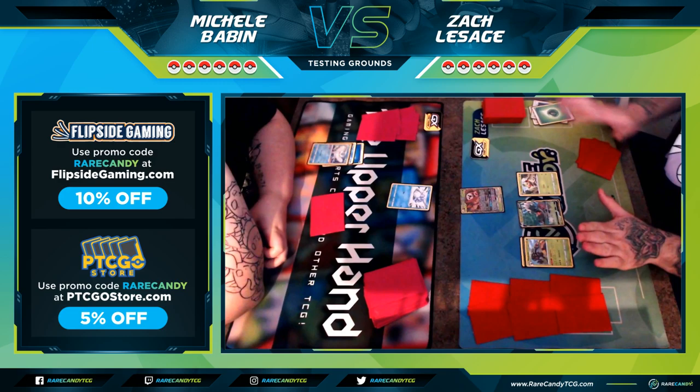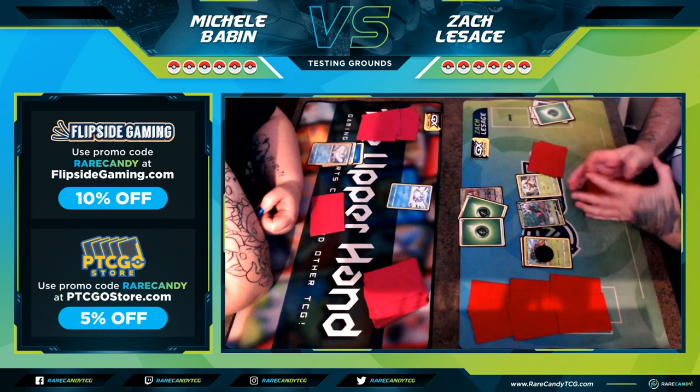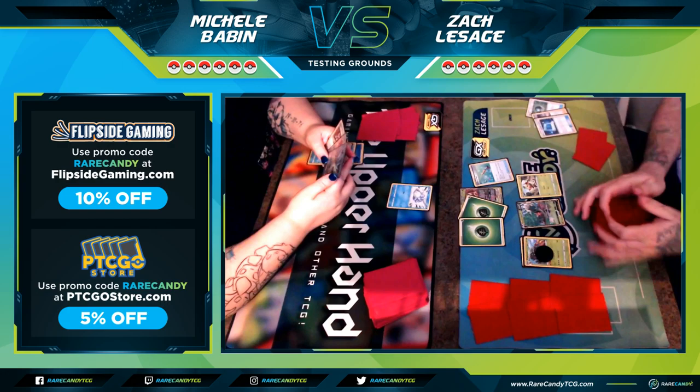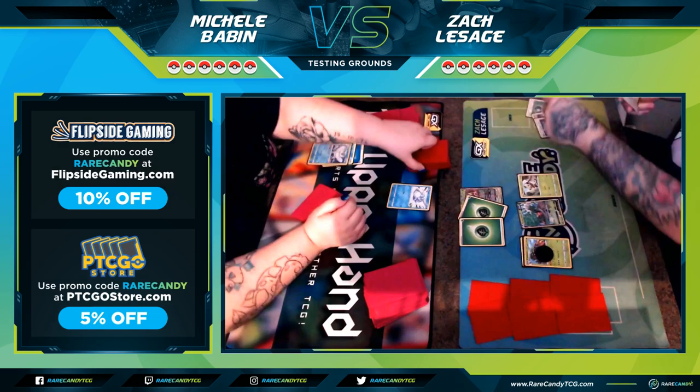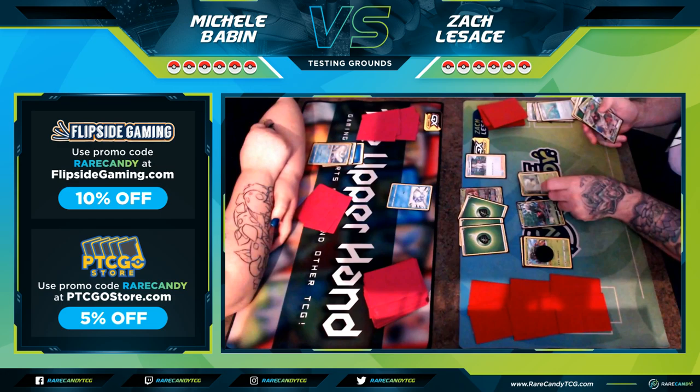You can also see that there's an Articuno GX in her deck — shoutout to Eric Smith from Rare Candy for telling me about it. When we were planning these games he suggested including Articuno if you're going for energy denial, which makes a lot of sense to just tear your opponents up by ruining their energies. The only issue is that Rillaboom can get them back, but I'm using Professor's Research to try to establish an overwhelming board state.